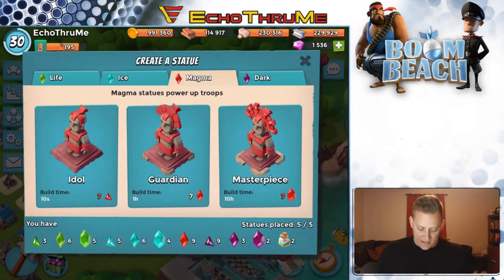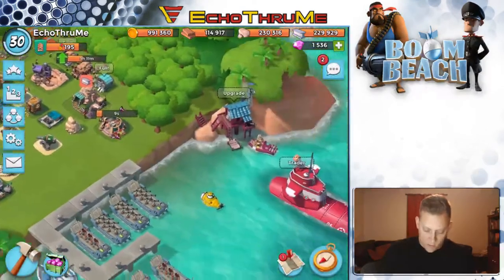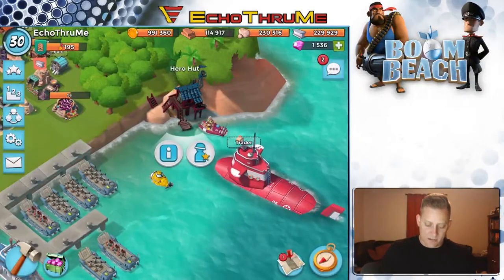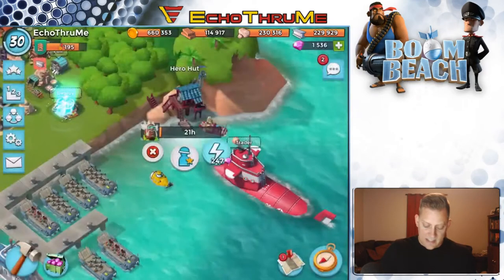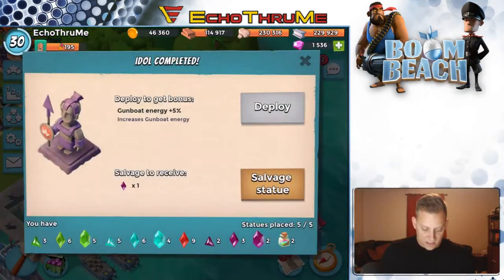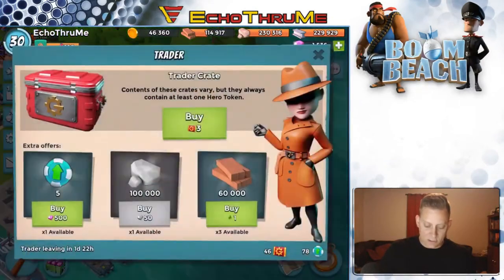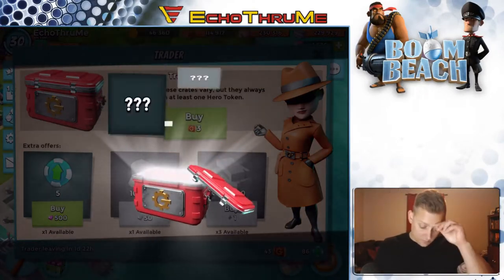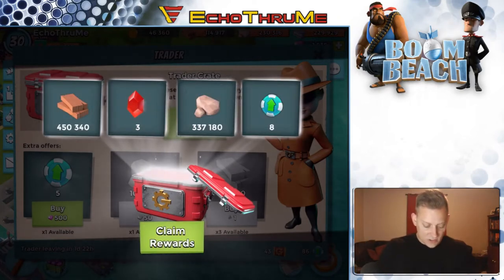Let's see what I just cooked up — we got troop health, so we're going to salvage that. Looks like that's it for now, but I can do a dark one, so let's go quickly. While that's going, I can upgrade my hero — let's do that before we open any more chests. His gunboat energy is 5%, so I'm going to say no thank you to that one, and we'll head back to the trader.